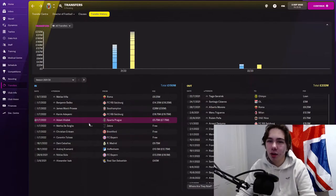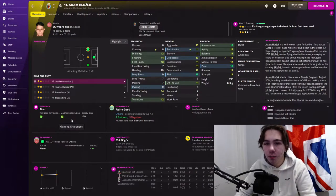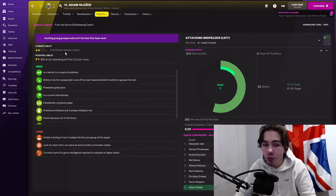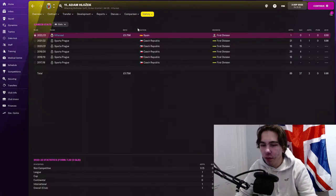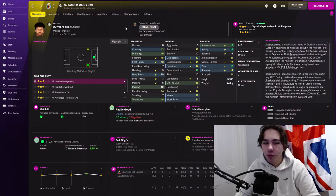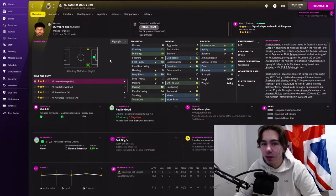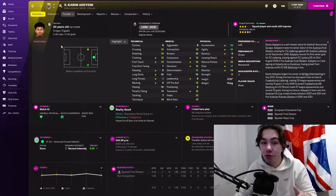Starting the summer business for new transfers: first Adam Holzek — a Czech name I'm not sure how to say — he's got fair potential and his scouting report shows he's just good enough to play in this league. For five and a bit million I think that's a fine deal. Next up Karim Adeyemi — I think we all know how good he is — just under 20 million pounds. He turns into probably the best striker in the game, maybe competing with Mbappe and Haaland, but he's a few years younger so there'll be a period where he's definitely the best.